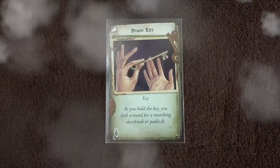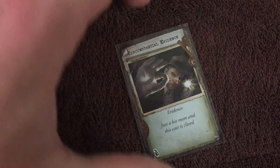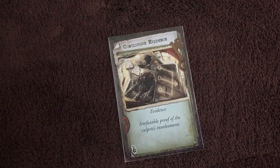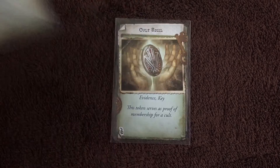Arkham's got a lot of problems — I'm here to fix them. Next up, let's take a look at the unique items in the game. Here we've got a brass key — as you hold the key, you look around for a matching doorknob or padlock. Here we've got circumstantial evidence — just a bit more and this case is closed. We've got conclusive evidence — irrefutable proof of the culprit's involvement. Here's the cult sigil — the token serves as proof of membership for a cult.